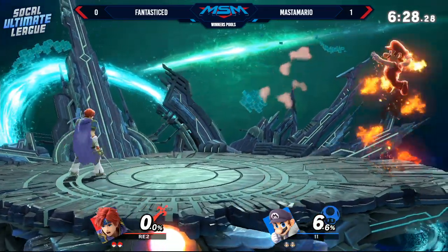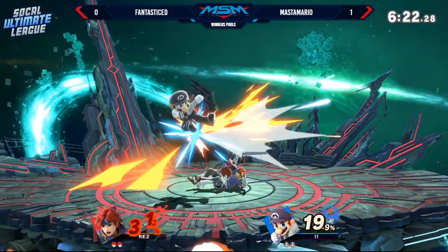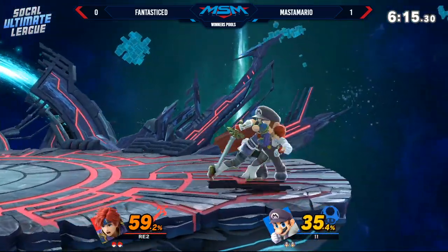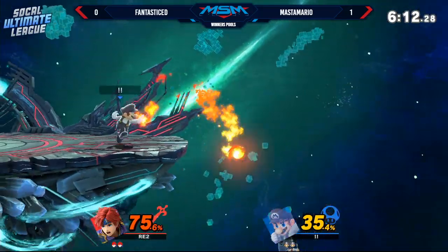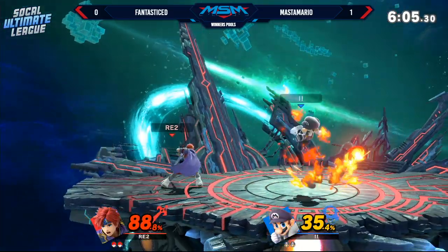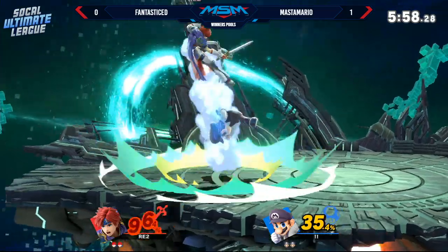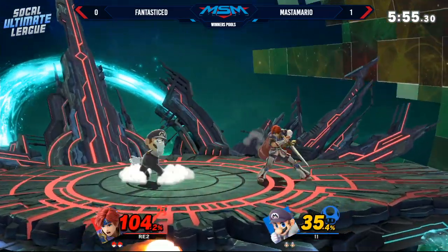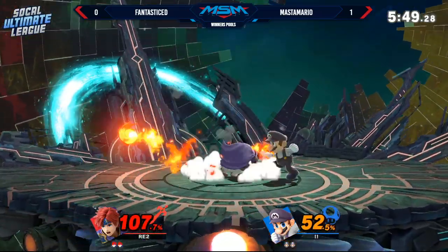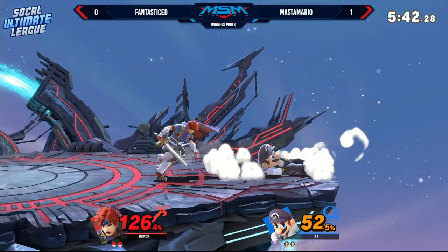If you're Fantastic Ed, you just want to go back to what you were doing before — get your sword out and don't let Master Mario get the wheels turning. Fantastic Ed looks a little bit less in control with Roy than he was with Captain Falcon. Looks like he's getting stuck in his frame data whenever he throws out a whiff move. Master Mario is having a little more difficulty in the neutral game against Roy — a lot of that's just by virtue of the sword covering so much area.